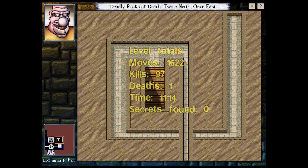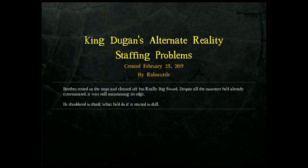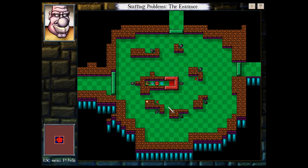That was pretty quick, so I'll go ahead and see if I can fit in another one - Staffing Problems. I've heard rumblings about this one. It's by Rabscuttle, so we'll have to be on our toes. It's really impressive - he managed to clear out the entirety of 25 levels of King Dugan's dungeon without losing an edge. He's going to use an Architect's Edition style.